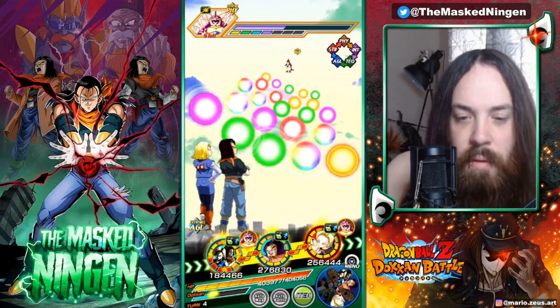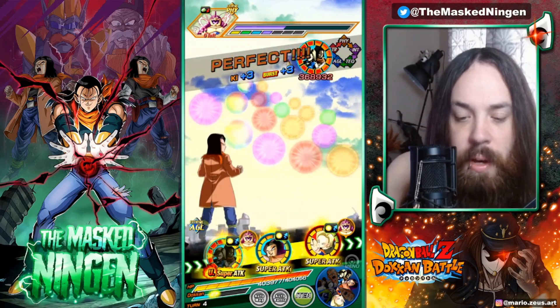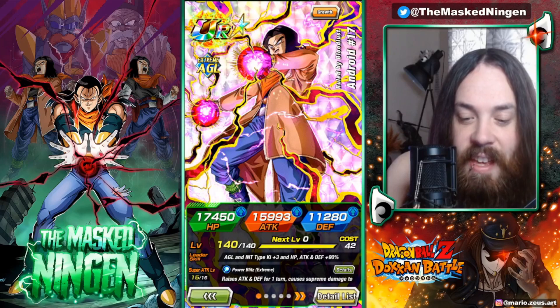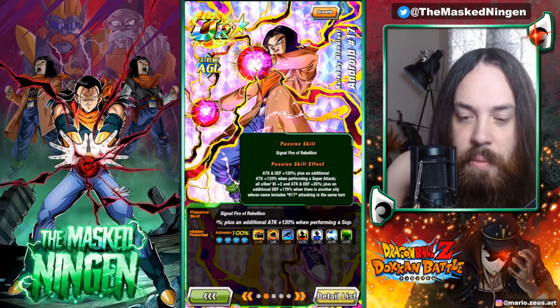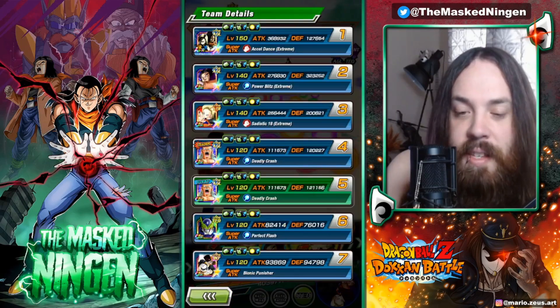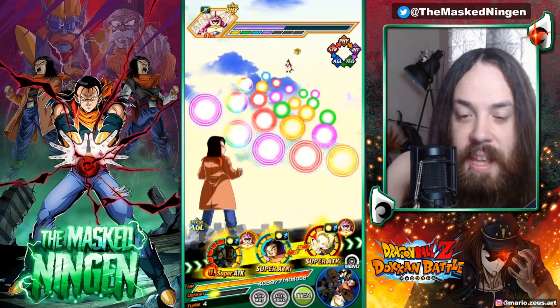Will the LR androids finish him off? We're against an extreme enemy so they're not getting all their buffs, so I'm assuming that they won't. Start of turn his defense is 325k, and he's going to raise defense on his super attack. He obviously gets his attack buff when attacking, but he still raises it ever so slightly on his super attack effect. So he's at like 350k defense.